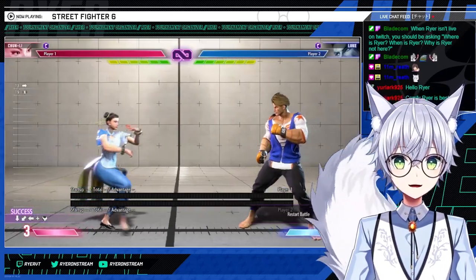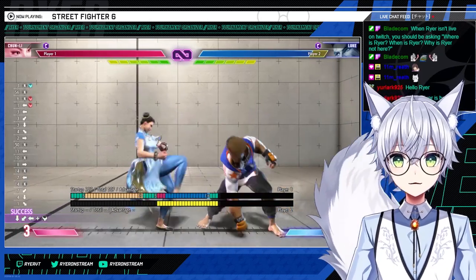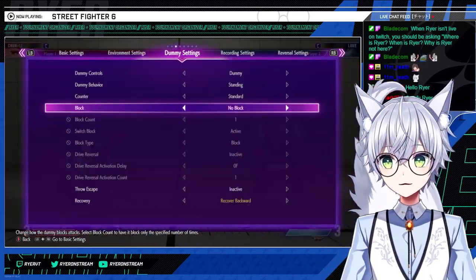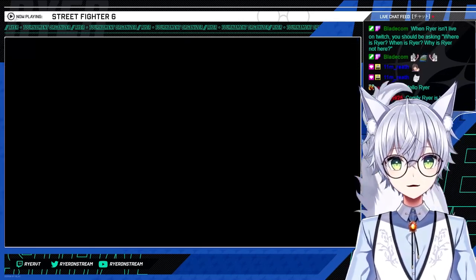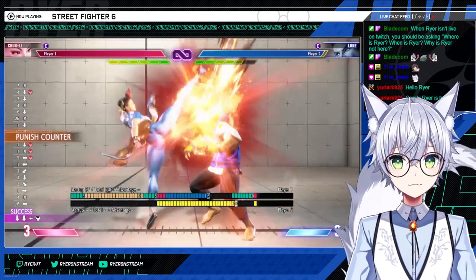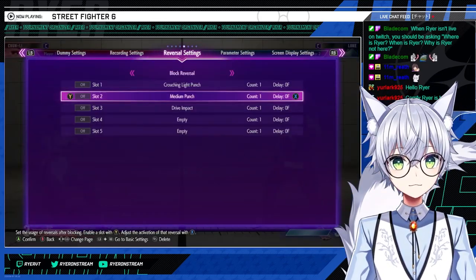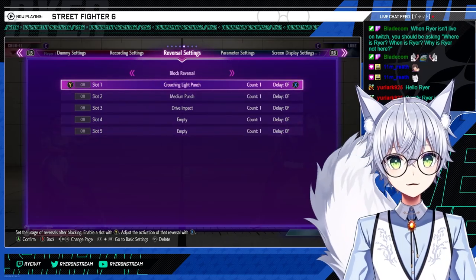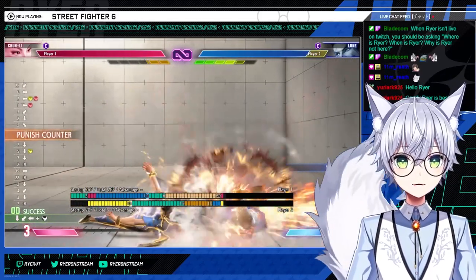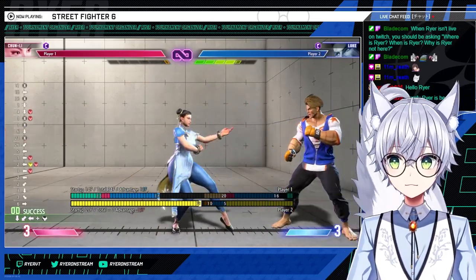Hazan Shu — overhead, pretty good, anti-fireball tool. Heavy Hazan Shu combos into standing light kick, which goes into EX legs. On counter hit or EX, it goes into Tensho kicks. If they throw a fireball, you can go over it — and it's actually doable on reaction. You get whatever punish you want off that.